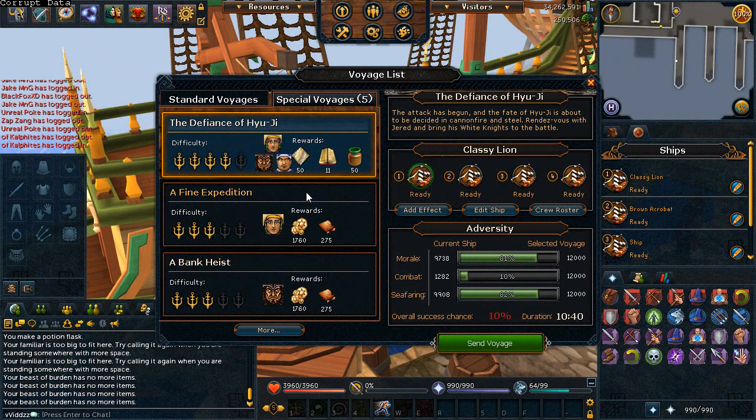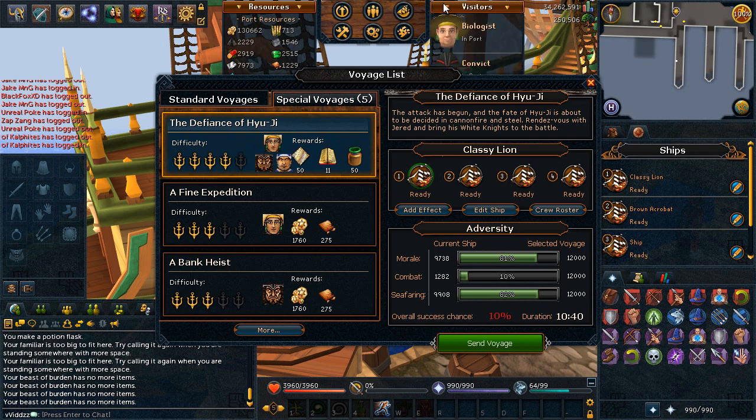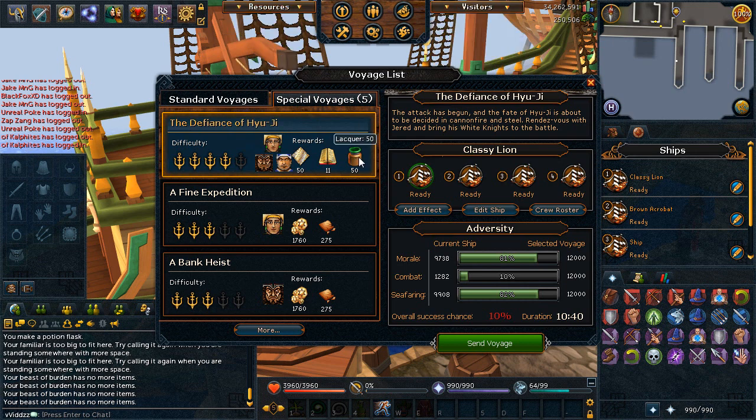I've never got a mission that actually has this much stuff as a reward. That's 50 lacquer, 50 plate, 11 story progress — whatever that means — and 3 different story missions in 1. If I succeed this, that's full Tetsu achieved and pretty much full lacquer, which I'm pretty sure is for the magic gear. That's going to be a lot of resources gained if I succeed this.